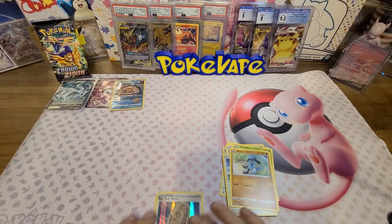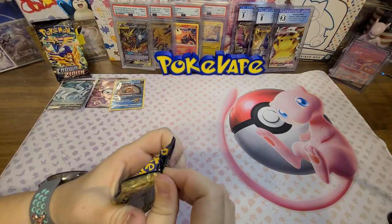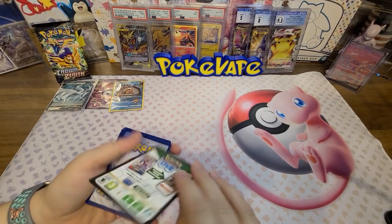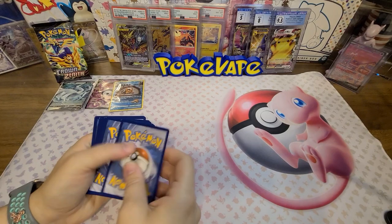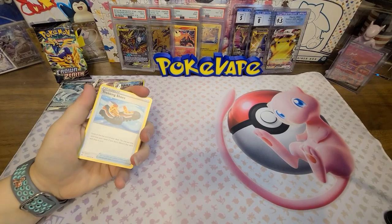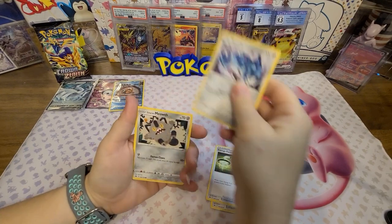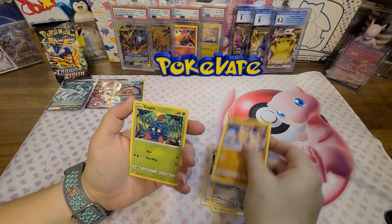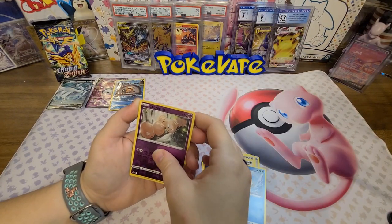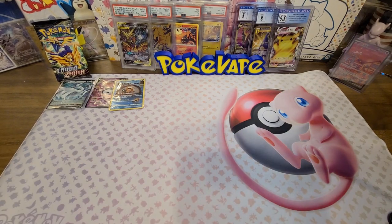Not bad, not bad. Sleeving up the Sky Seal Stone - it looks kind of like a little cartoon, I actually like that. Next pack: guessing psychic and dark - got Trekking Shoes, Energy Switch, Tangela, Galarian Meowth, Ball Guy, Tangrowth, Ponyta, Snorunt, a reverse Exeggcute, and a non-holo Lunatone. Not a lot of luck with the Crown Zenith tonight.